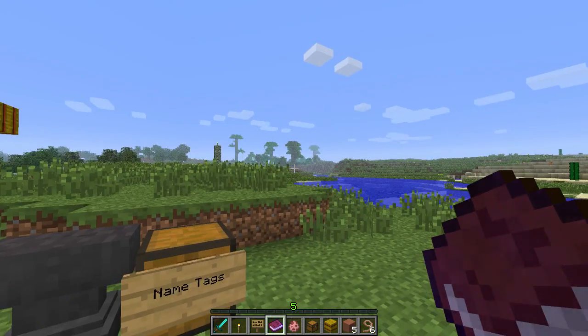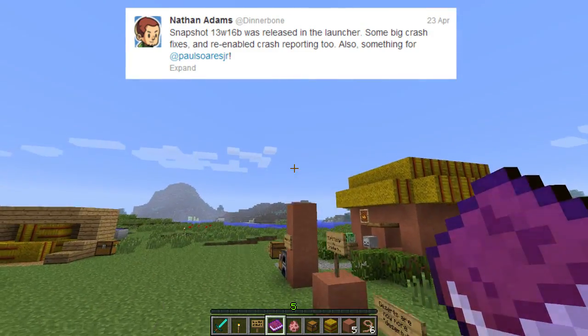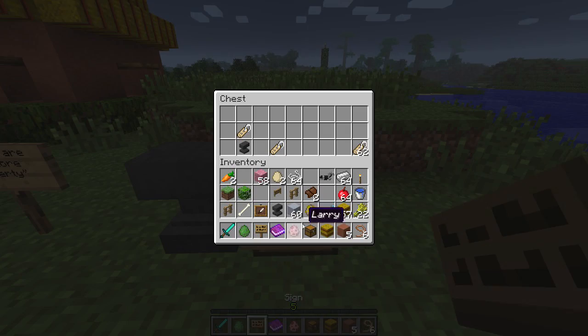I wrote the book on name tags, apparently. Dinnerbone tweeted out yesterday when the snapshot came out and said, 'Hey, here's a new snapshot, and there's something in here for Paul Soares Jr.' So let's take a look at the book. Name tags — name existing mobs. They're found in dungeon chests, there is no crafting recipe. You engrave the name tags in an anvil. They're single use only. You cannot name villagers — boo! The name is visible over the mob's head when you're within seven blocks. You name a horse by mounting it and then right clicking. And it prevents despawning — that is awesome! Let's put the book back.